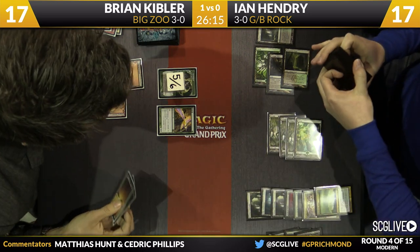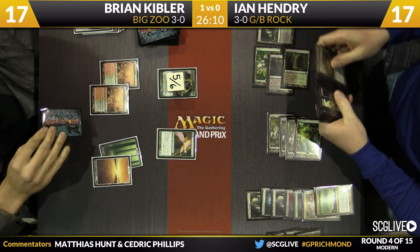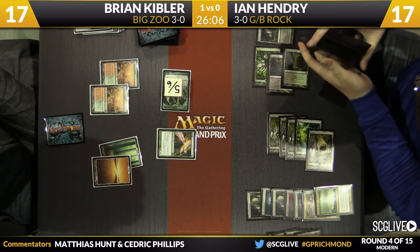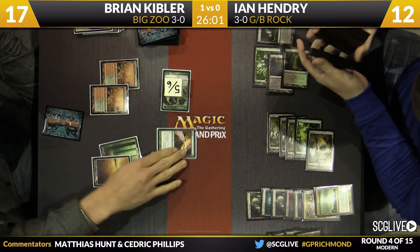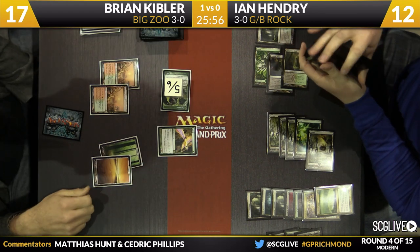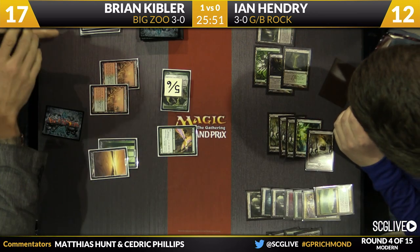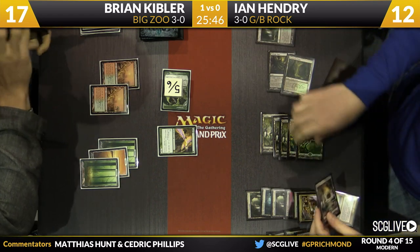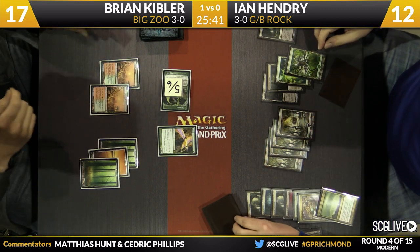If you're Ian, you do get to search out one more basic Swamp, but Ian's on the back foot again. Here comes Tarmogoyf in for 5, Hendry going down to 12. Because this game goes late a lot in this matchup, that's why cards like Dark Confidant are just so good — Ian would have a lot of extra cards at this point, maybe enough for board control. Brian's only one removal spell from being one card behind, and he's drawn a lot more lands — he's on nine lands to Kibler's five. The Paths have helped with that.